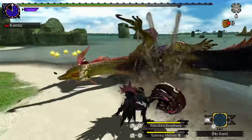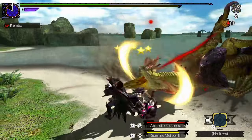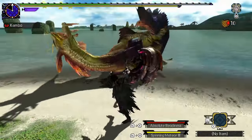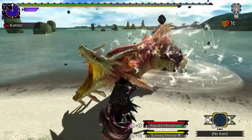Once you get used to it, you will manage to land several golf swings in one KO. Count how many combos I land on Mizutsune here — with good position and the Earplugs skill, I am able to hit four golf swing combos in a row.